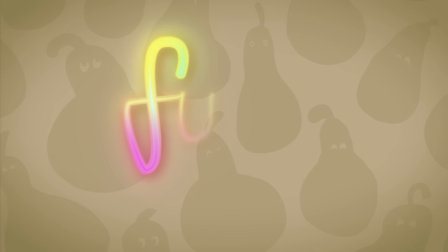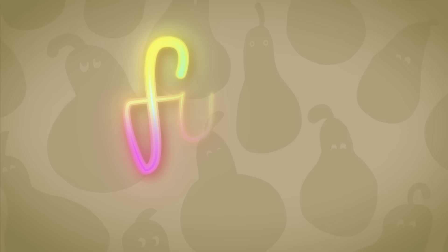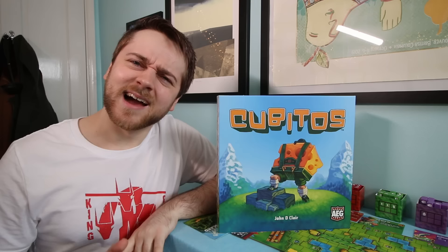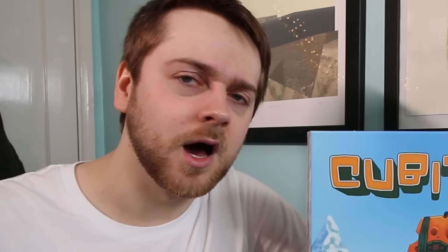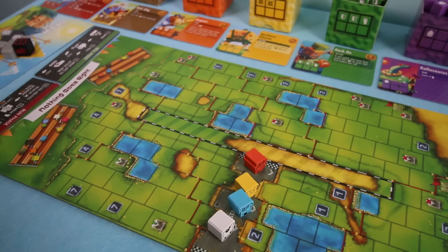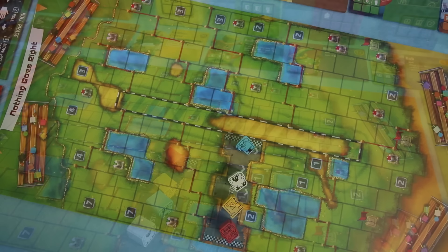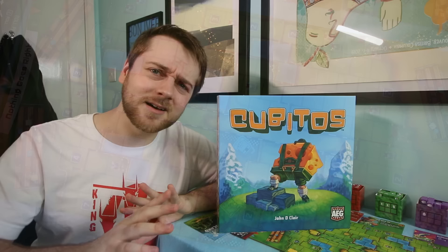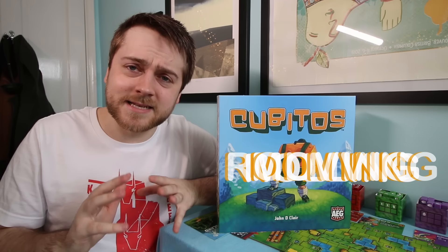Slap bang in the middle of Shut Up and Sit Down's first ever fun month, we've got a game that is pure fun. Do you want to roll some dice? Do you want to get more dice and roll them too? Do the words 'a Quacks of Quedlinburg push-your-luck combined with a Quest for Eldorado deck builder' excite you? If yes, welcome to the club! Cubitos is a race game where the objective is simply to get your little animal all the way round this track, and each turn will essentially involve the same two phases: rolling and moving.